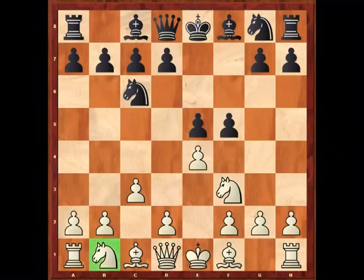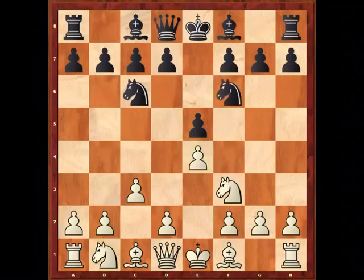Black feels justified in lashing out with f5, so another interesting move. The most solid move — and the one which has been played most often at grandmaster level — is the simple knight f6. Black attacks the pawn on e4 but play in this variation is not quite so sharp as in the other lines. I can easily state that these three moves — d5, f5, and knight f6 — are the three main lines.